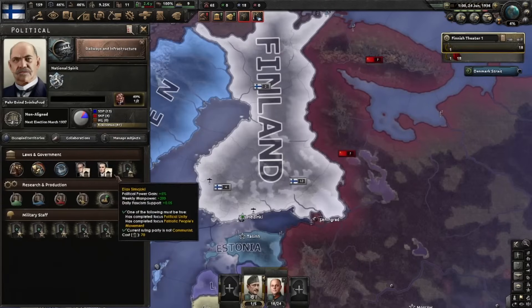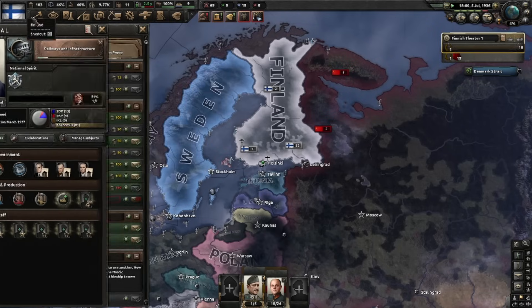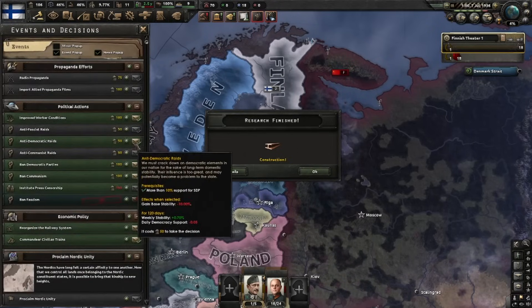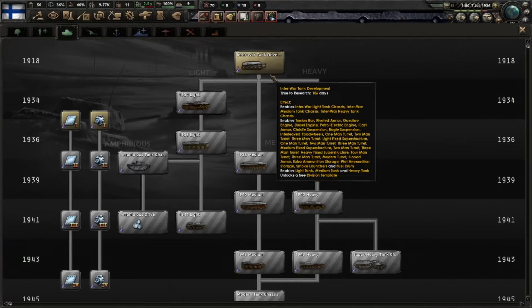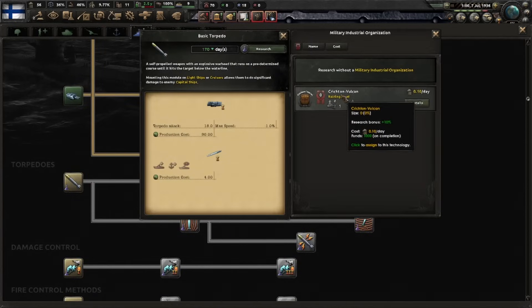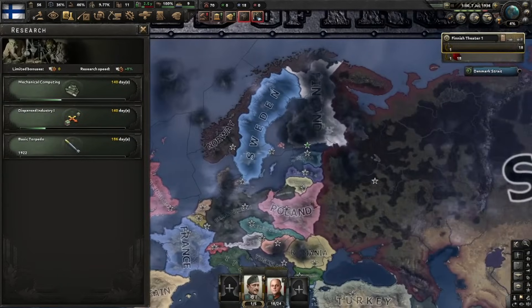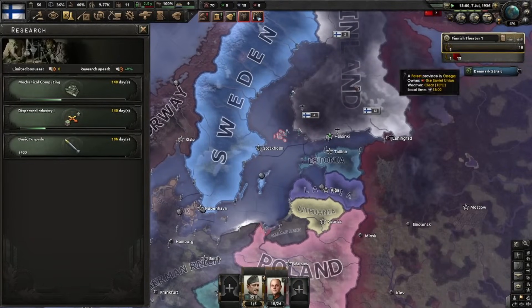We got another focus and another advisor - we're getting the traditional theorist. Now to stop our stability from lowering, we'll start anti-democratic raids. Construction 1 is in. We still need to develop tanks, but I'd like to get those ships on the way, so I'll research torpedoes. I'm not going to use the raiding fleet - it's not going to upgrade to anything significant anyway. I need PP, so that's my choice here.